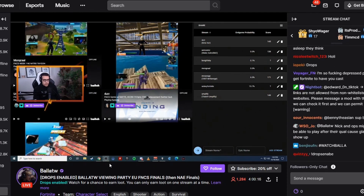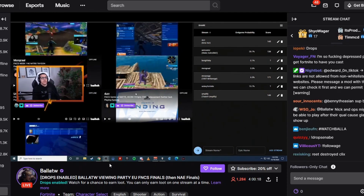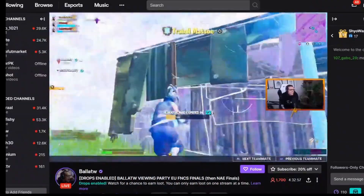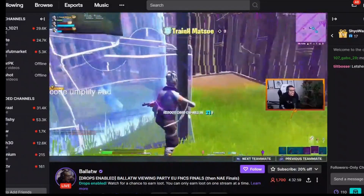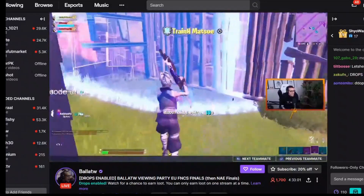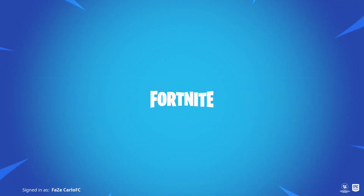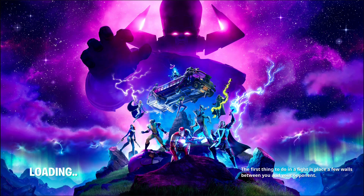We just have to watch this for 30 minutes and then we should have the Twitch drops in our account. After 30 minutes I'm going to exit off Twitch and hop on Fortnite to see if I've already claimed the rewards. I'm now logging into my Fortnite account to check if we've gotten the Twitch drop rewards.